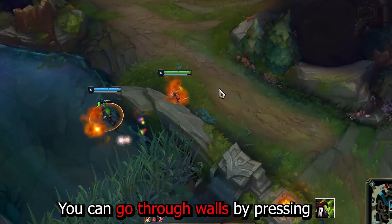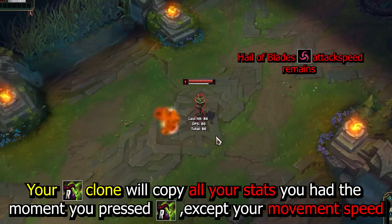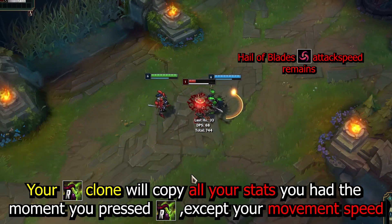You can go through walls by pressing R. Your clone will copy all your stats from the moment you pressed R, except your movement speed.